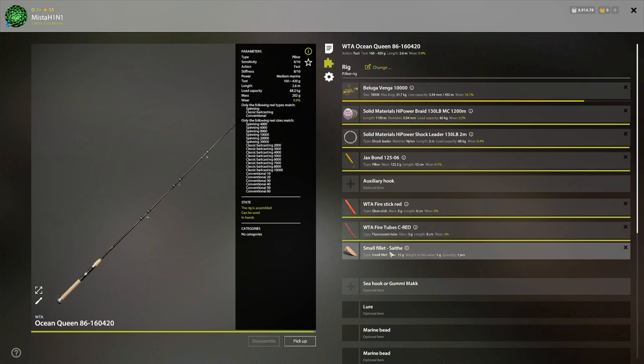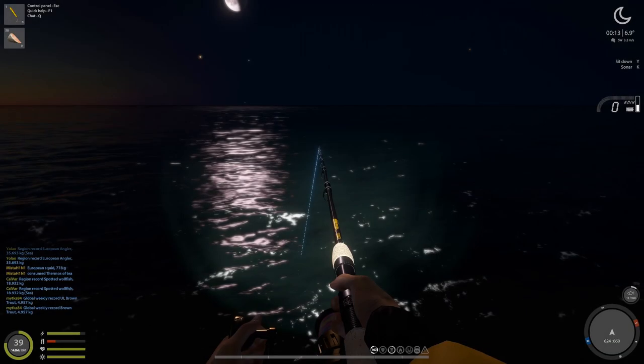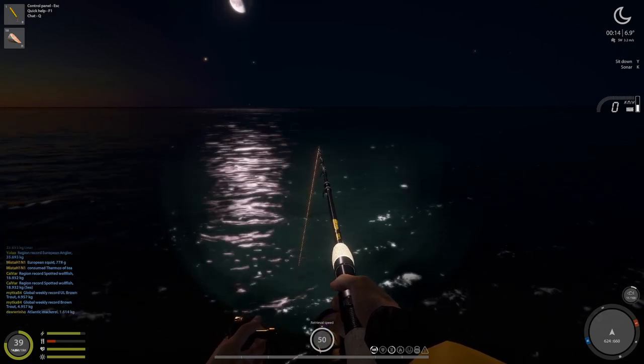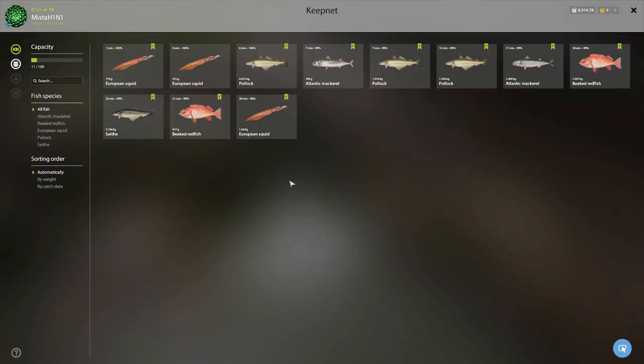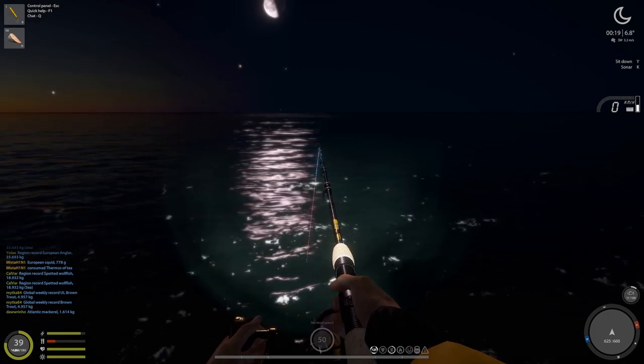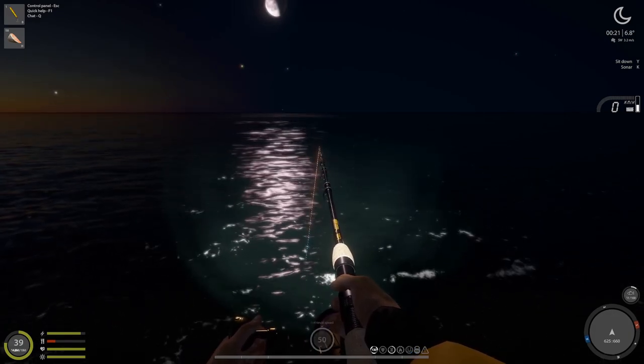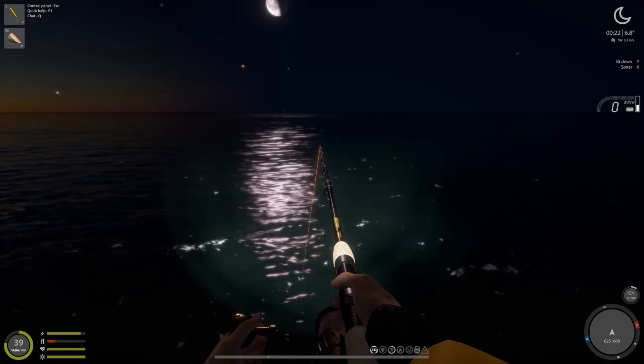With a small fillet bait. Usually by the time it's dropping somewhere along the depths it will hook onto a squid. Here's my net — I've been here almost half an hour. One kg squid, a beak fish, and I have two squids and one is a non-marker. Do give this spot a go, and if you catch something interesting or a trophy, please let me know in the comments. Please like if you enjoy this.